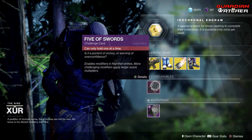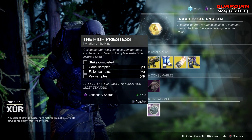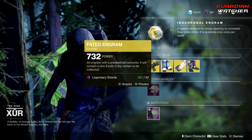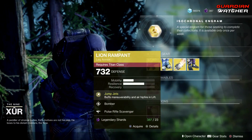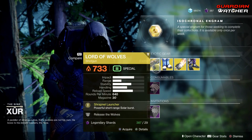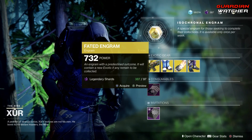Then we have your Consumables, which is your Five of Swords — your Nightfall Challenge card — Invitations if you still have it, as well as your Fated Engram. If you guys do not have one of these exotics, go ahead and get them prior to popping this Fated Engram, because you can spend so many legendary shards on these rather than on that.